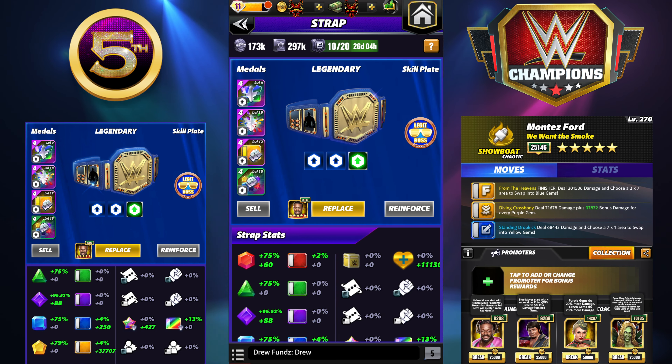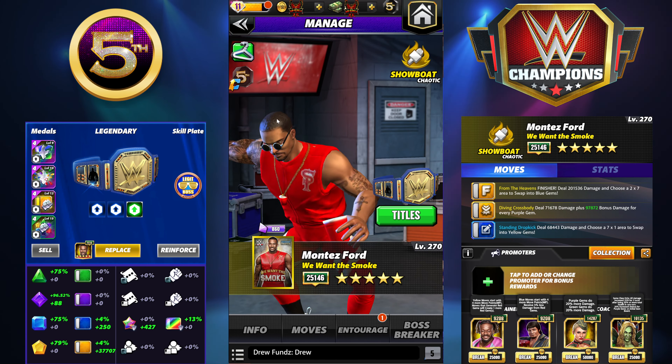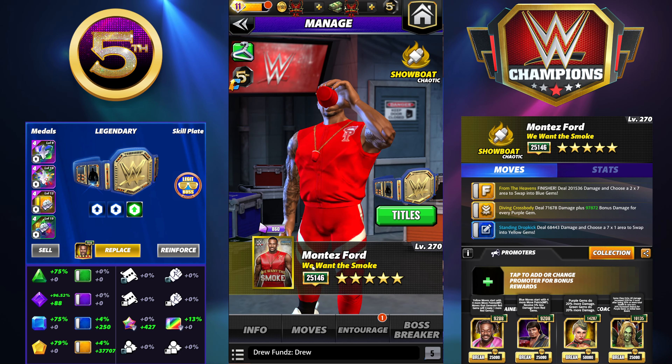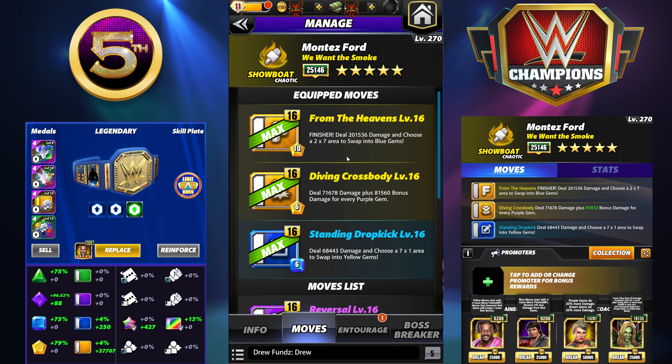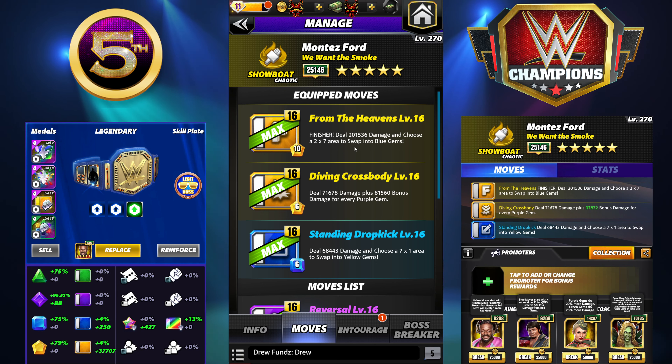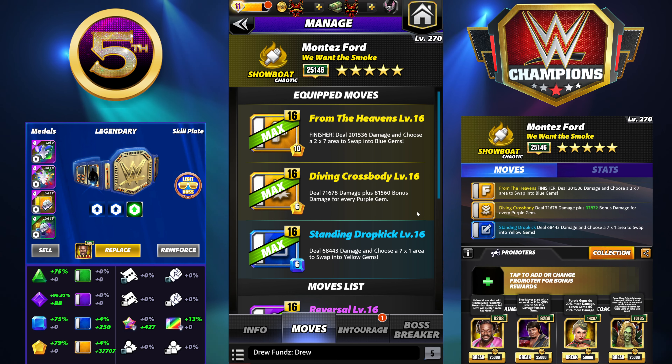For the strap, I am using all Fury — that is very important for all of the builds in this video. They all revolve around needing to go double Fury and stacking as much purple gem damage as you can. The boss plate makes a huge difference as well; you're definitely going to want a boss plate to get the max potential on your pins.